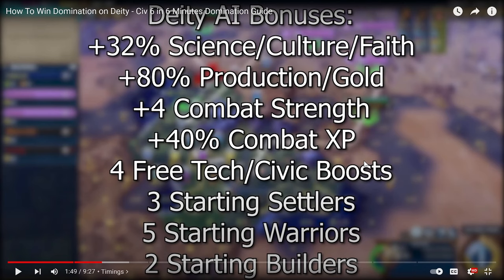Take over the deficit that you have from playing behind on Deity with the AI getting extra experience in combat. Let's read these. So they get 32% science, culture, and faith. That sounds about right. 80% production and gold, plus four combat strength, plus 40% combat experience — I never knew the combat experience for sure — and then the free tech and civic boost. I knew that. And obviously I knew all about the starting settlers, the warriors, and the builders because I love to steal their builders. But yeah, let's continue on.